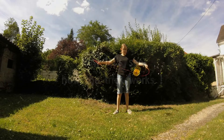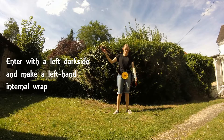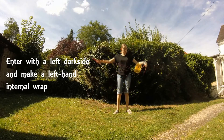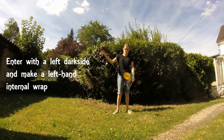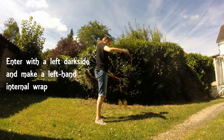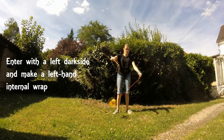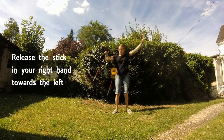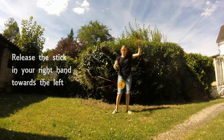Now let's see how the trick works. The entry of this trick is a left dark side with a wrap, exactly like when you do a genocide. You can use any sort of entry that you like, as long as you end with this slot. But if you don't have any idea of how to enter the trick, do a dark side just like on the video, and wrap your string around the axle once with your left hand.